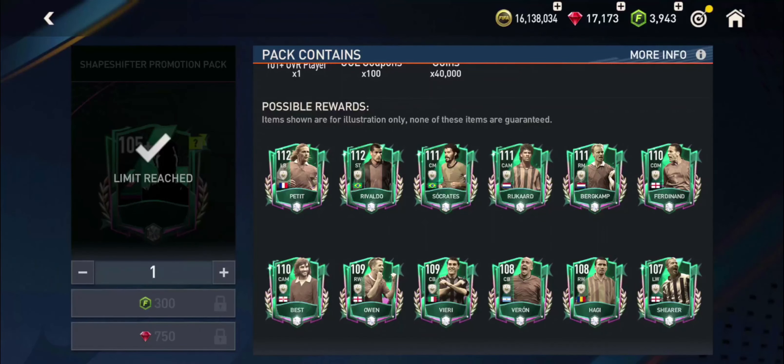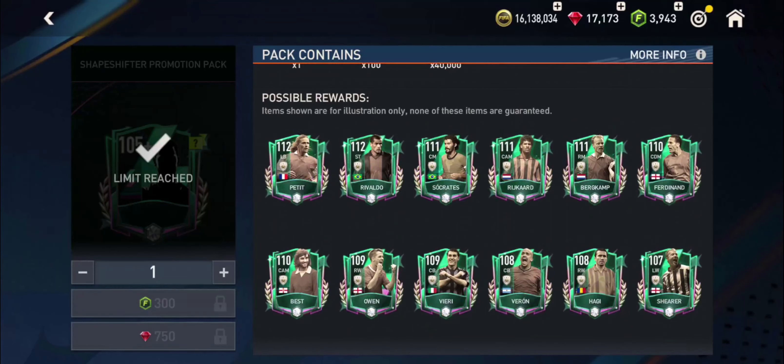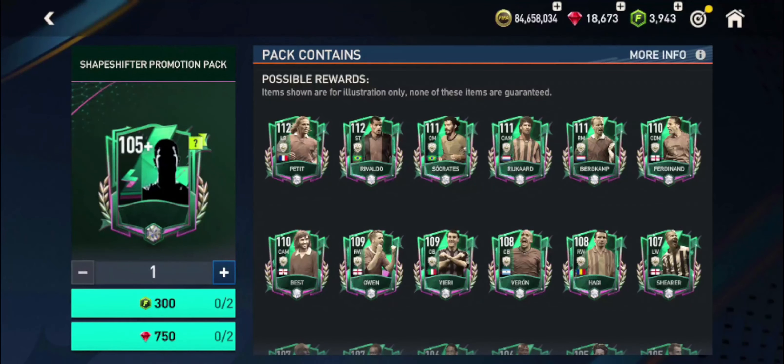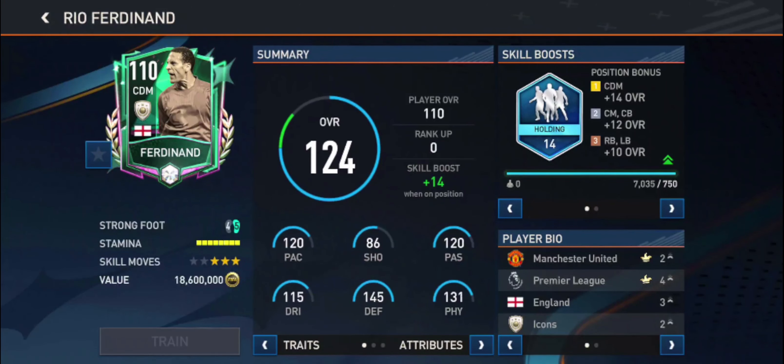In the majority of cases, these are the lowest possible market value options, and the theme of hidden gems is about finding overall value for coins.